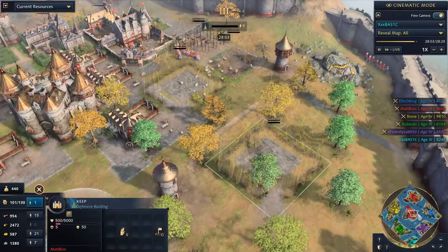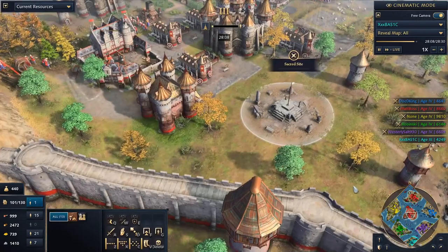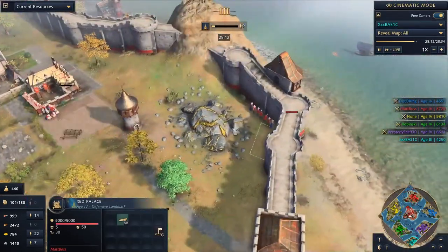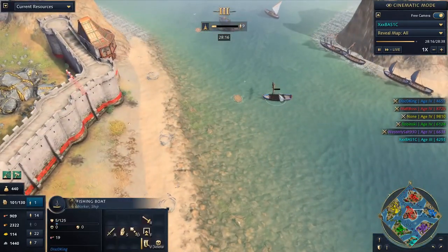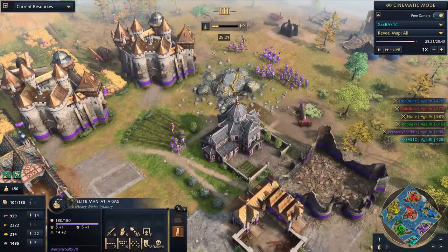He's getting siege workshops, dude — this is a thing of beauty. I love this by Matboss in the middle. On top of that he also has all the resources in the middle — nobody else is here. He's got all the gold nodes, stone towers just popping random ships when they float by. When will the counterpunch be? All is calm.